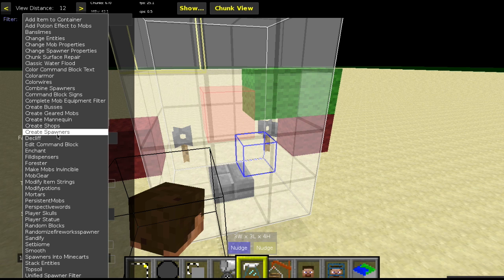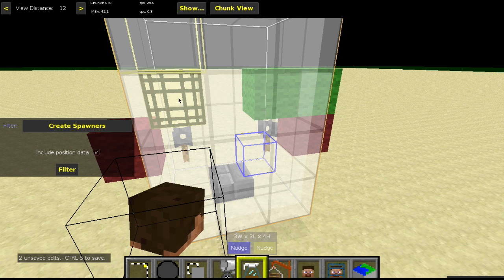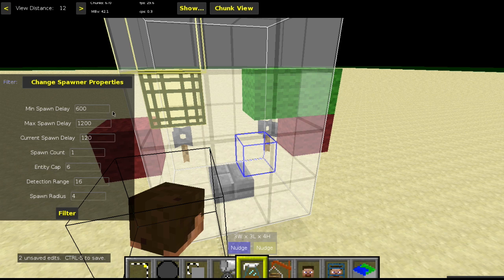Next, use the Create Spawners filter. Make sure to include position data — this is very important. Hit filter and it will create a spawner there.